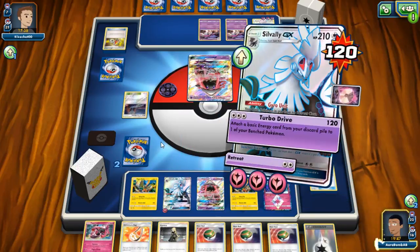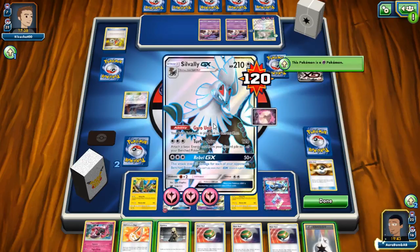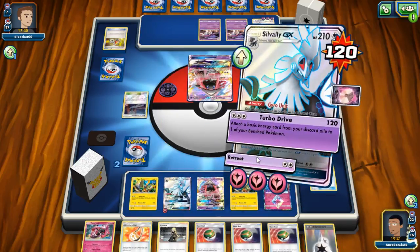I'm trying to think if there's anything I really want to do this turn. I don't think there is — I just want to Turbo Drive so I can take a knockout with this and keep my benched Silvally safe. I would need to find a Fairy energy to manually attach. This is just really awkward. I could retreat this Silvally and go into Zygarde — I kind of like that a little bit more, actually.